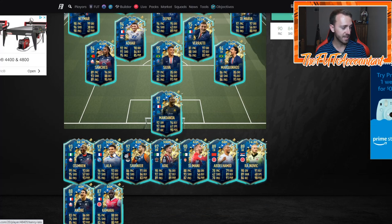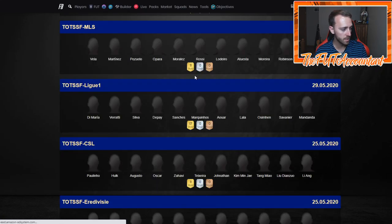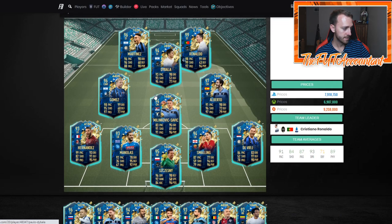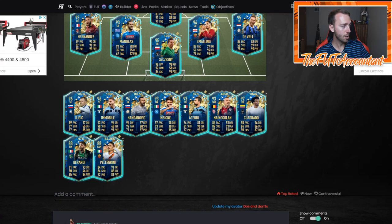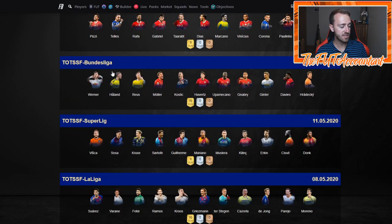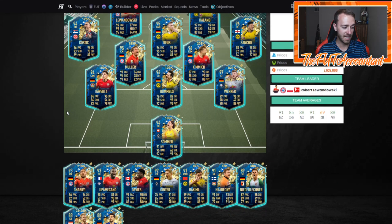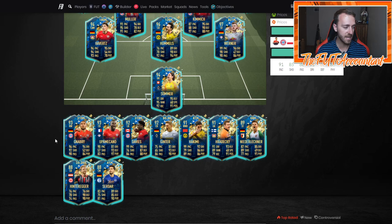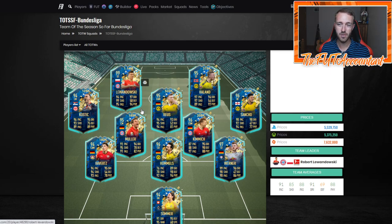I would honestly craft the 84 double because if you look at some of the team of the season squads, like how many cards do we have that are under 92 rated? You have a lot of 94, 95, 93 rated cards — the usable ones that you would want to pack. The 85 to 92 caps what you can get, but the 84 double plus does not have that cap. So maybe you want to try to stack a few of these up.